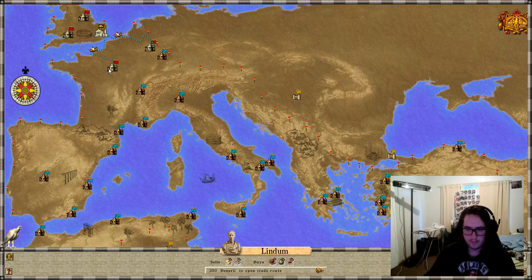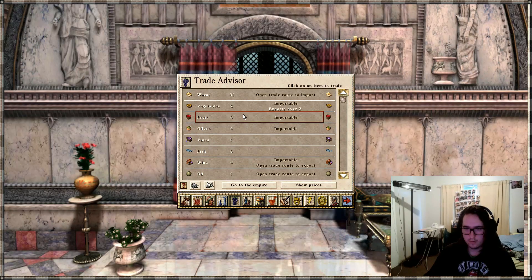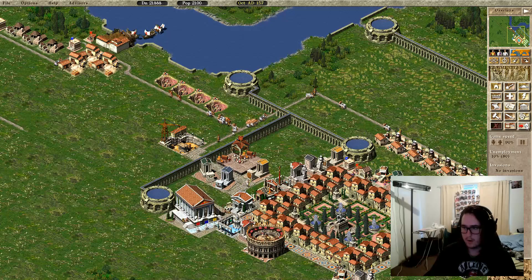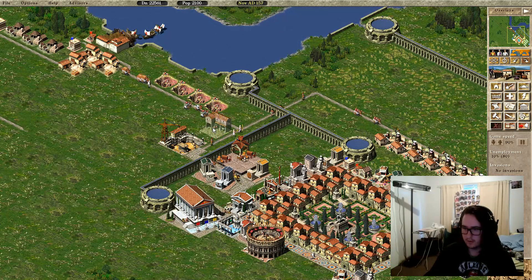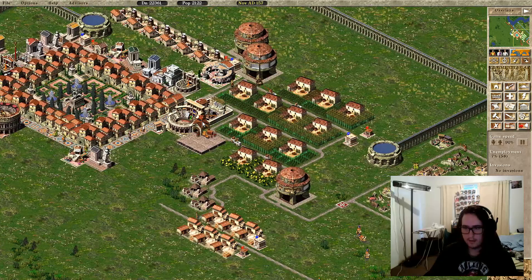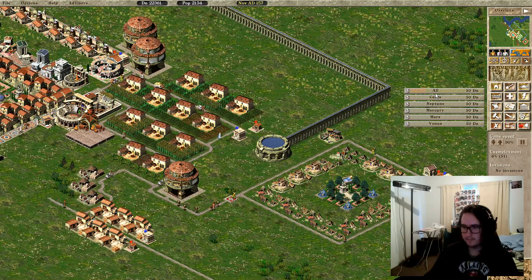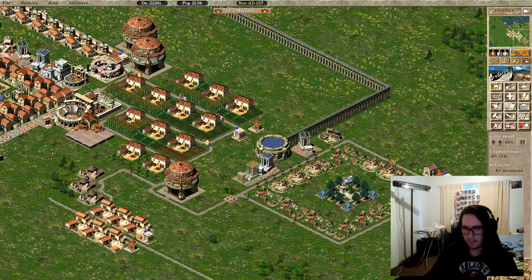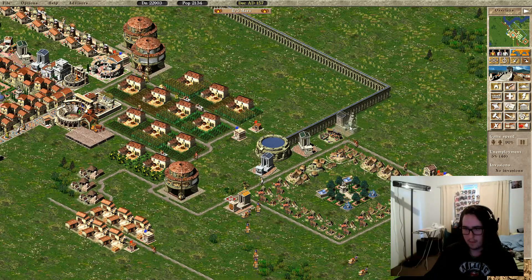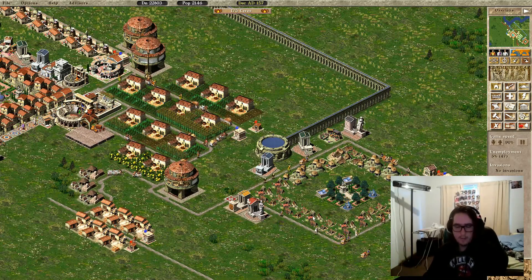It sells clay — sold! Olives — import the hell out of that. Get a little oil workshop. Ain't it lovely? We need to make the gods happy with festivals or they will riot and that's not fun.